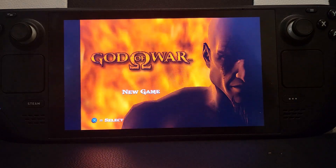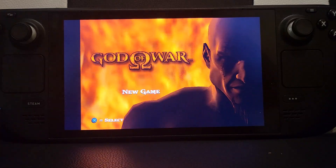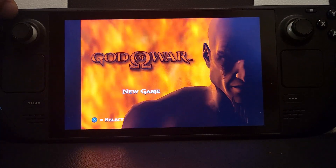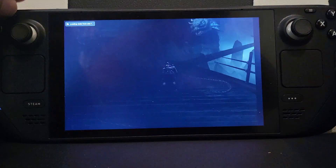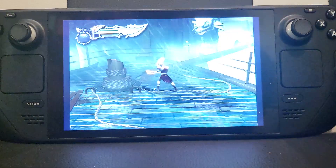First of all I'm going to show you the load state. To load state, you press the Select button and then you press L1. If I press that and press L1, it loads from slot one. There we go — we are in game now.